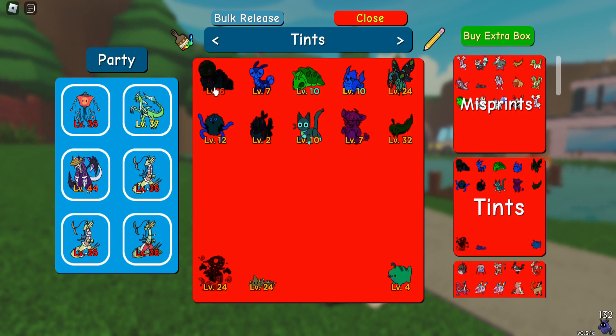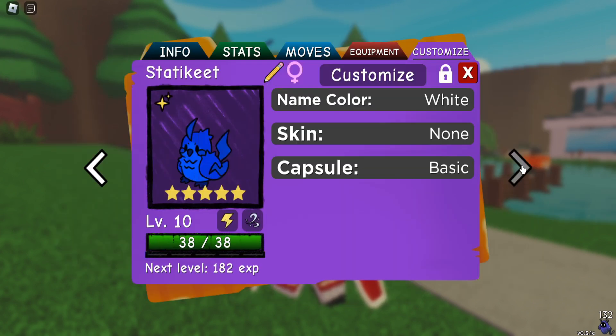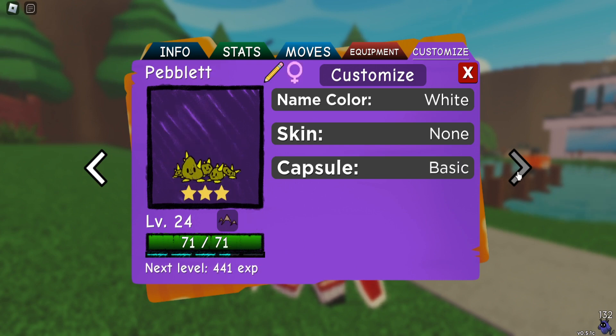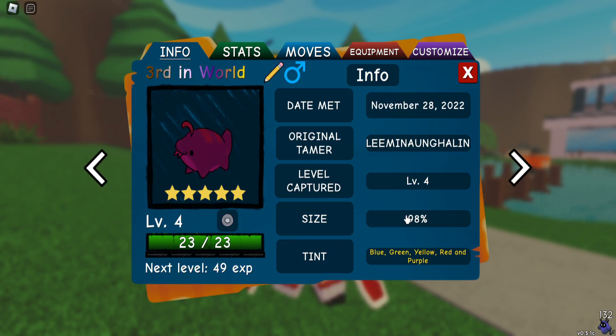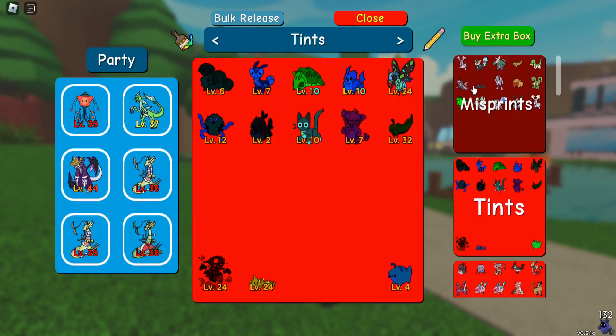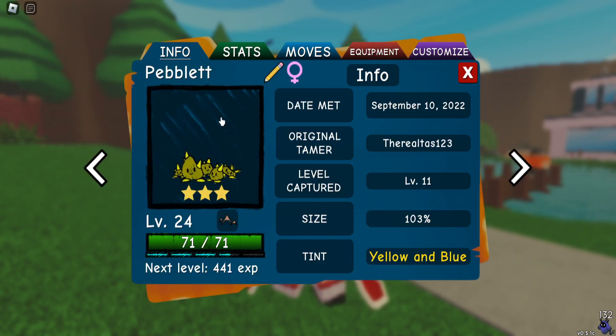My tints: I got a one tint Rosebud. Here is actually one of three things I own - only three five tints exist. A five tint is called a Penta; basically you multiply 500 by itself five times to get the chances of this, and I was lucky enough to get it from a trade. It is literally the exact color of a rainbow. Then I got a double tint Moffred in green, and also a double tint white Lint that's yellow and blue.